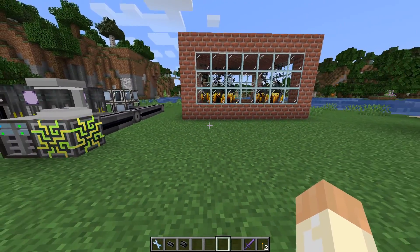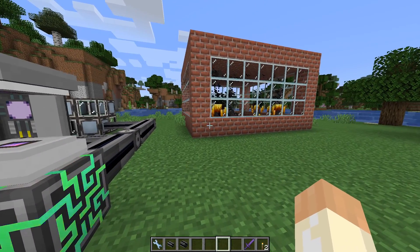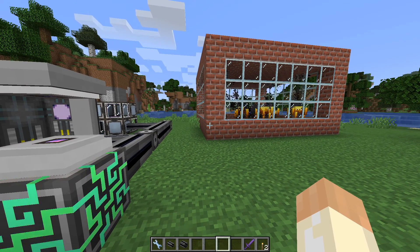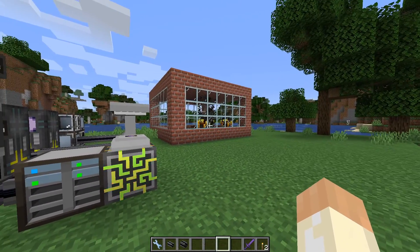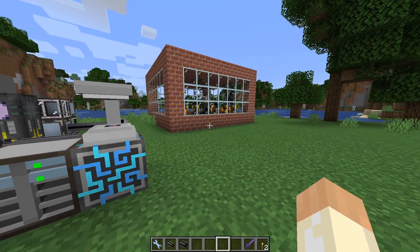I thought it was a fun way to use it, because in many modpacks we use other mods to create spawners - we capture a mob and then create a spawner from that, or we break spawners, but we rarely move them. And with A2 you can do it, so you can move your dangerous blaze spawner into a more safe area.